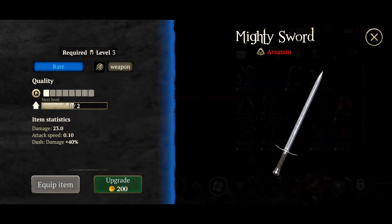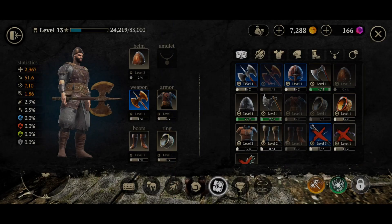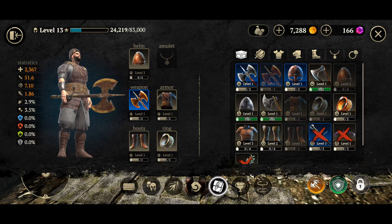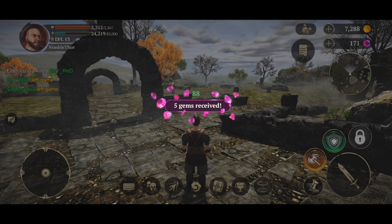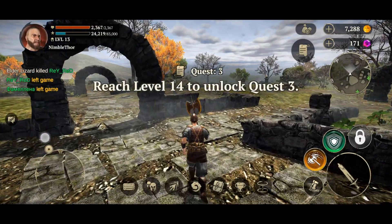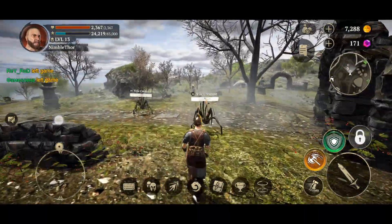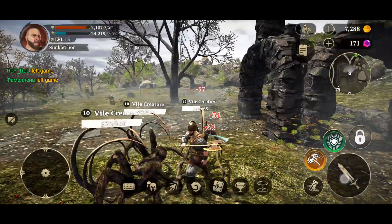We also got a new sword that we can't equip — it's only for assassins. And another item only for sorcerers. We are neither of those; we're just a normal warrior. I would like to see some more character customization as well — we can't really change a whole lot about our character when we create it, but those types of things can be added later on. Now we have to reach level 14 before we can continue to the next quest, so this is definitely going to take a while.